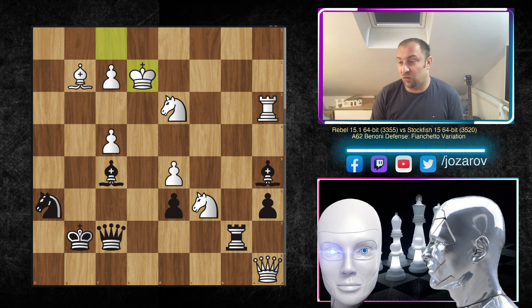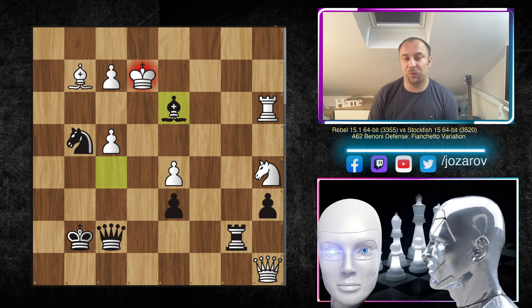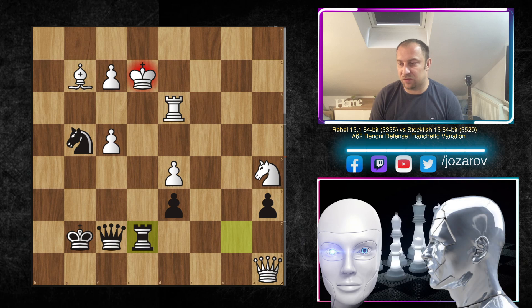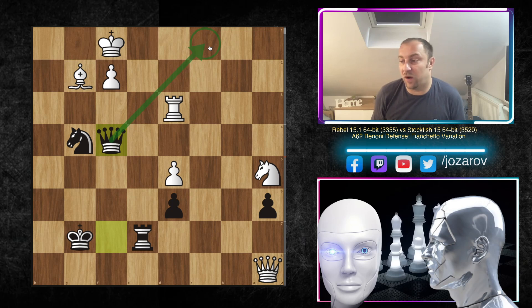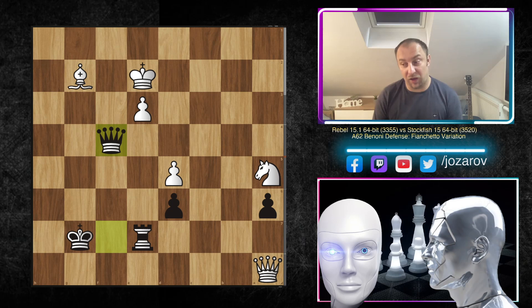King e2 — trying to escape to f3 — but knight g4 still targets f2 and doesn't allow the king to escape to e3. The queen is also being included into the game, and bishop d3 ideas followed by rook b2 mean the bishop on a5 cannot be taken. Nevertheless, knight takes a5 was played by Rebel anyway. Now bishop d3! — taking out the key defender in front of White's king. If instead rook takes d3, rook e7 follows, and if king f1 then queen f4 leads to disaster with problems on f2 and the back rank.